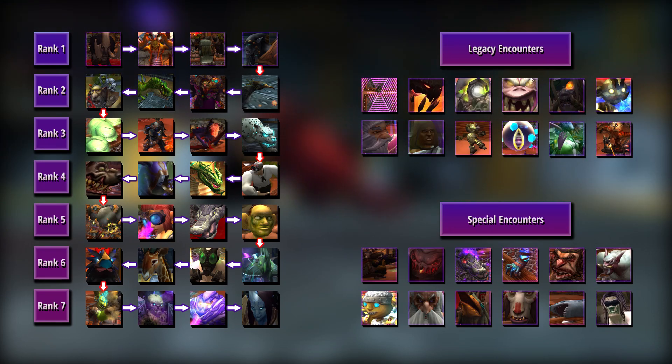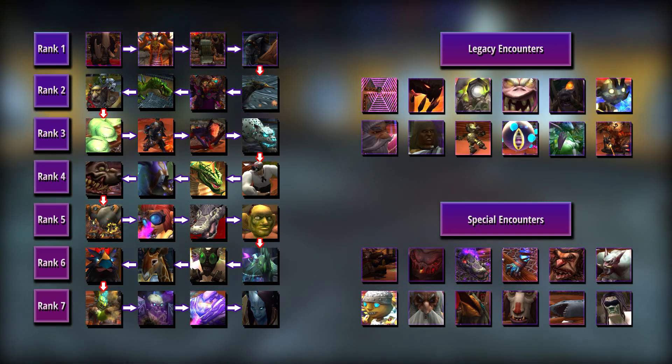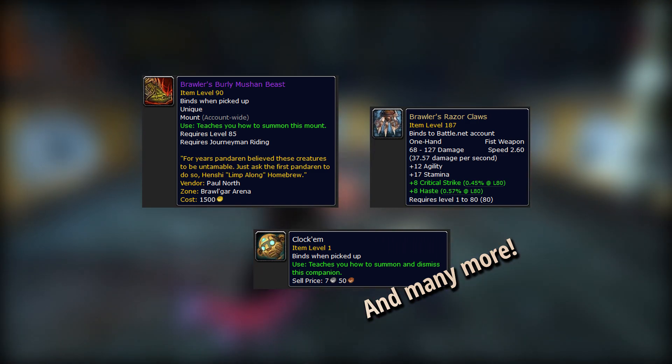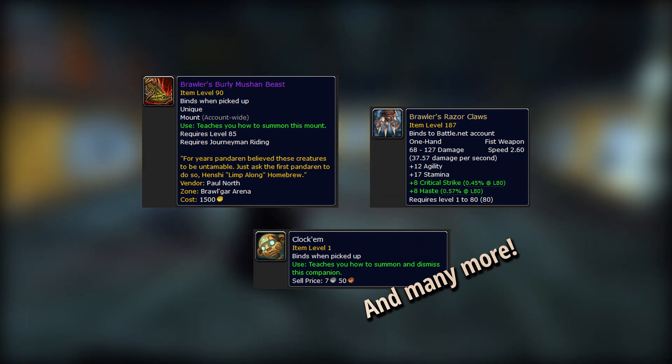The Brawler's Guild is governed by ranks. Each rank has four different opponents that you have to defeat in order to advance to the next rank. As you climb the ranks you unlock new rewards from the Brawler's Guild Quartermaster, so be sure to check them often to see what you've earned.